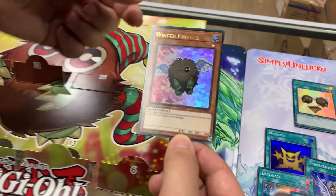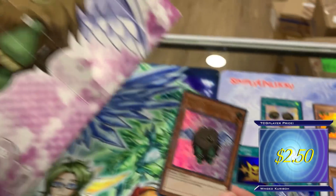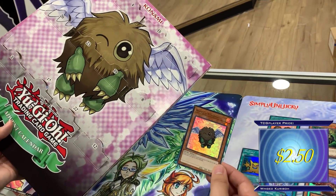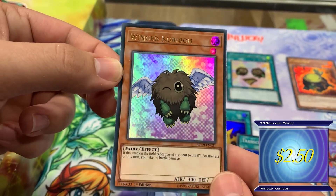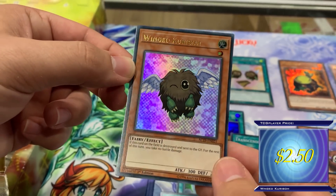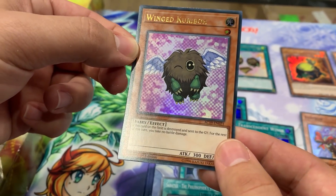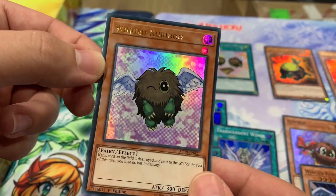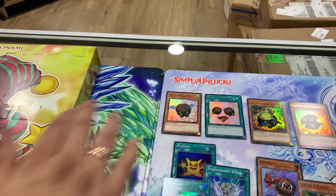There he is - Wing Kuriboh. I think this art has been printed before, but it is the same as the one in the box. The massive Kuriboh pack. If you guys don't know what Wing Kuriboh does - if this card on the field is destroyed and sent to the graveyard, for the rest of the turn you take no battle damage. I didn't know it had to be destroyed. Wing Kuriboh Ultra Rare.